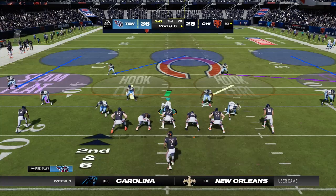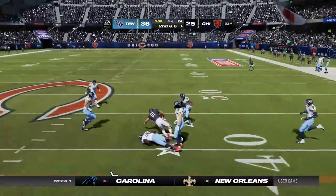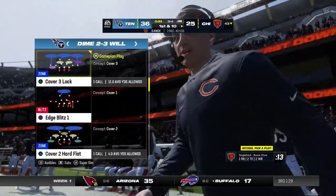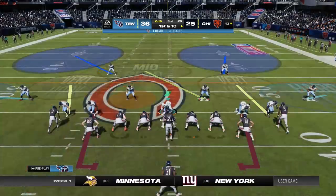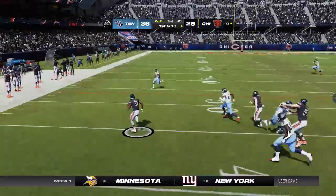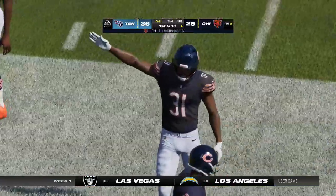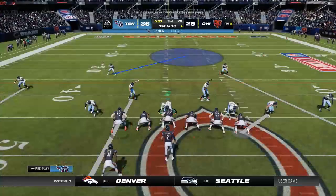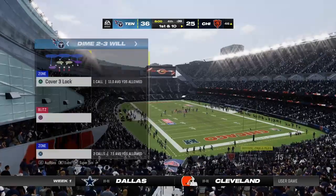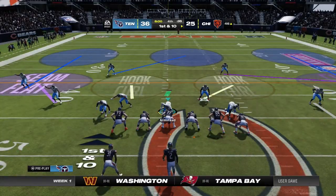From the 32-yard line, second and six, working out of the gun — Williams completes it to Knox the tight end, taking it across the 40-yard line — second catch for him today and a first down. A handoff to Mostert running left, taking it to the other side of midfield — 11 yards. They held him in check in the first half, but that's his longest carry of the game right there. Back at Soldier Field — Bears football, but they trail on the scoreboard as we get set to bring you the fourth quarter.